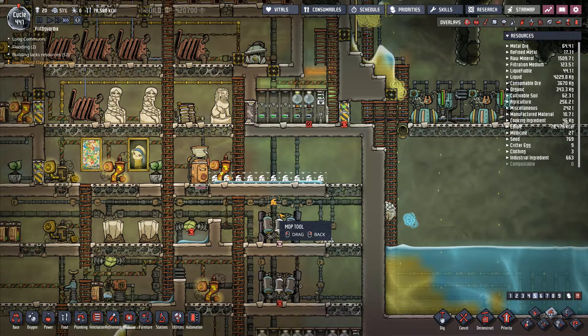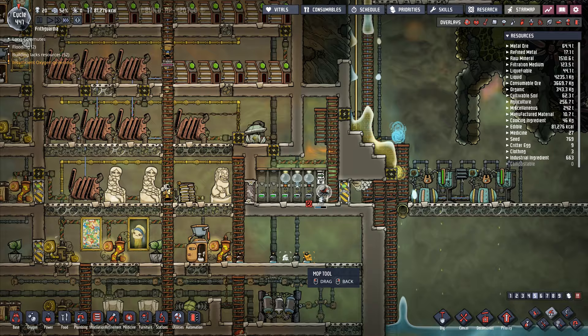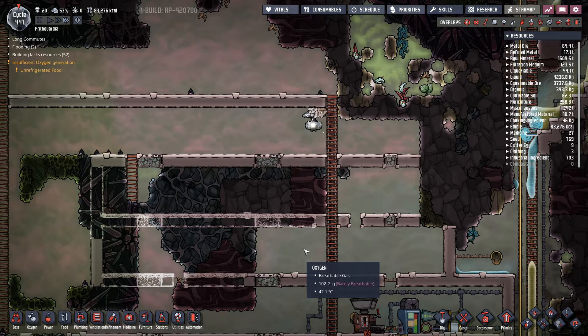That one was completely empty and that one there was almost completely empty. Why have I got water in here? That I don't know. That shouldn't be happening — it shouldn't be able to happen. I very carefully got everything set all the way through so such a thing is not able to happen, and yet it has happened.